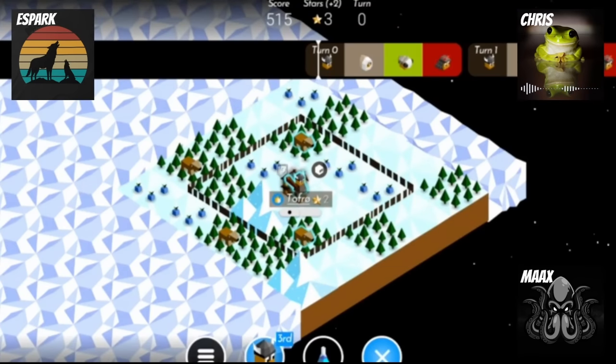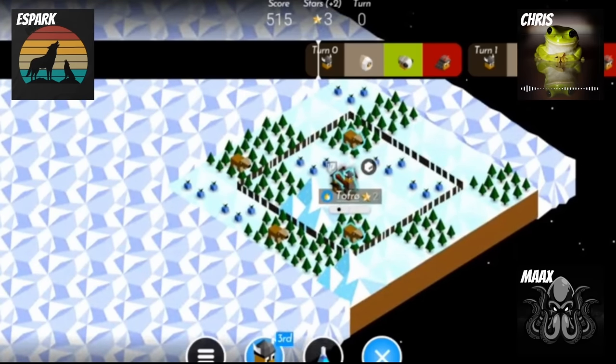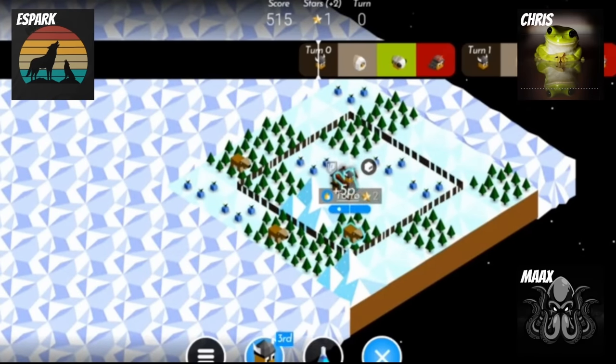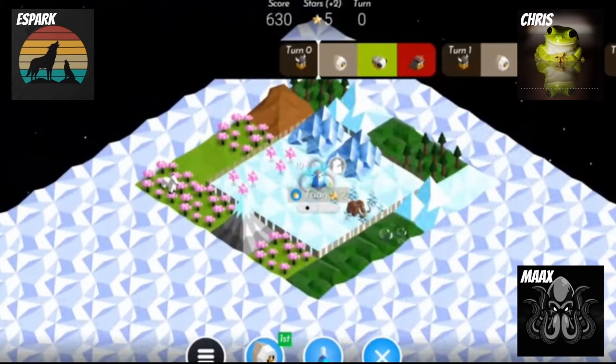My spawn is pretty typical, but I have a lot of forests and very good, close resources that tell me there are some nice villages near my capital. On the other hand, Viking's spawn as Polaris is very barren, so he is probably just going to go towards the center.